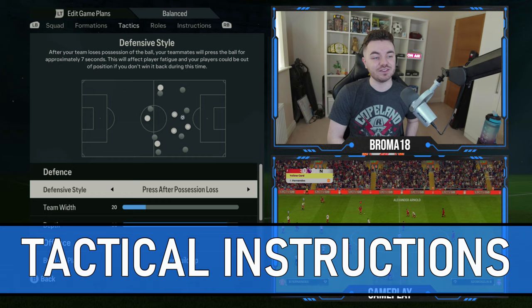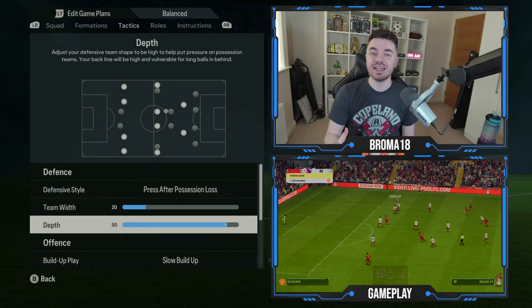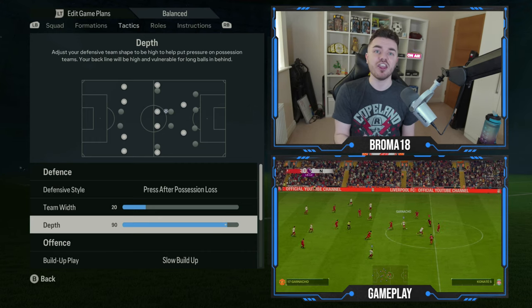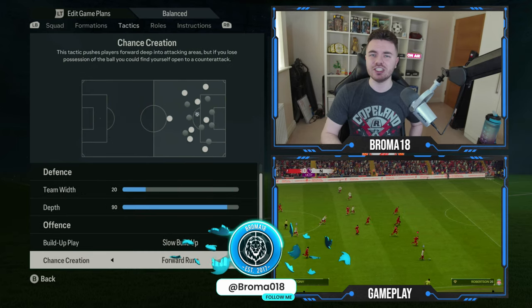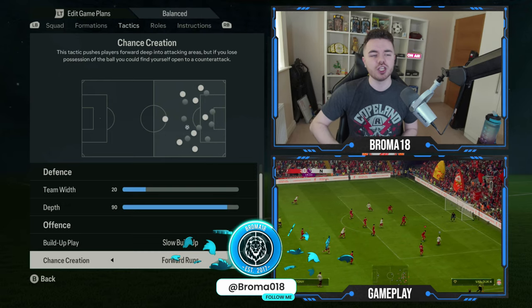In terms of the tactical instructions, we've got press after possession lost for the defensive style. The team width is moved down to 20 to get nice and compact, and then the depth is up to 90, giving you a very high block to supplement that press they are of course well known for. Build-up play is on slow build-up, and then chance creation is on forward runs.